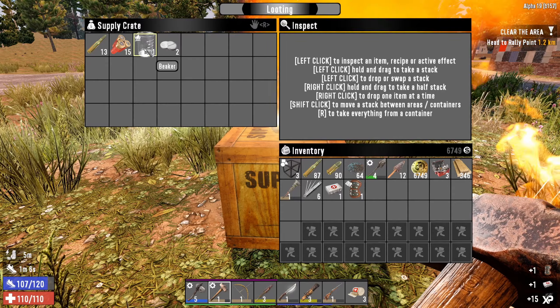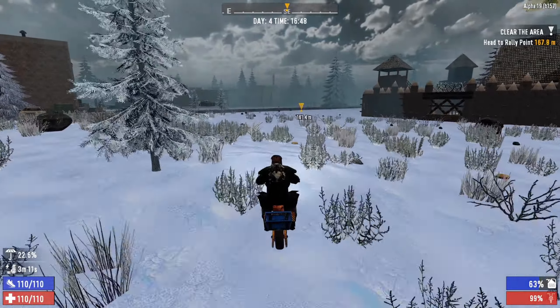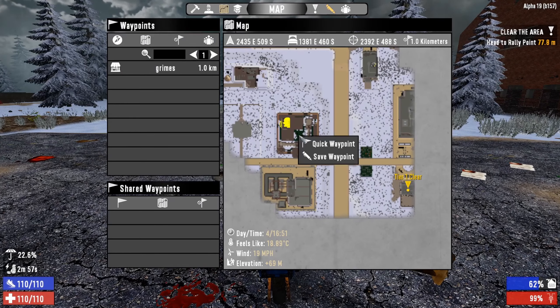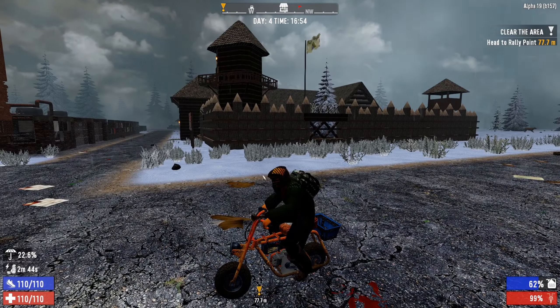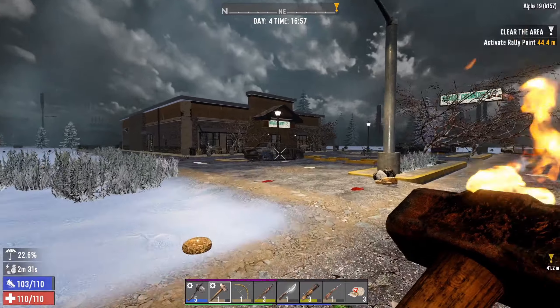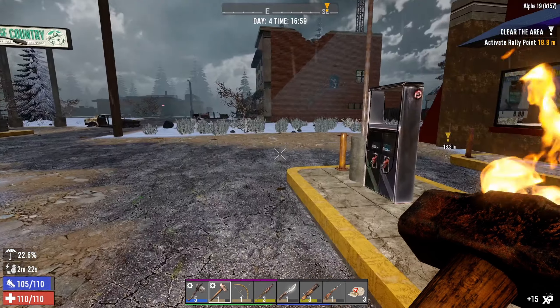Med kits, a beaker, some painkillers and bullets - okay! Oh dude, looks like we found another trader as well - that's good! Let's mark that on the map straight away - waypoint: Trader. That is cool - we found another trader and it's not too far either. Now that we've got the mini bike nothing's too far anyway.